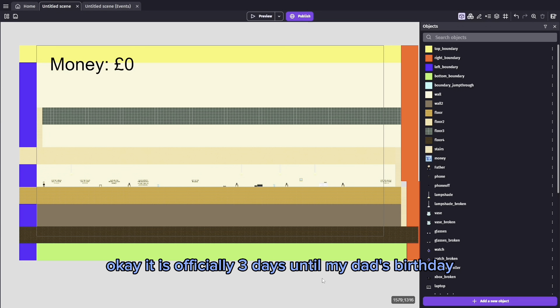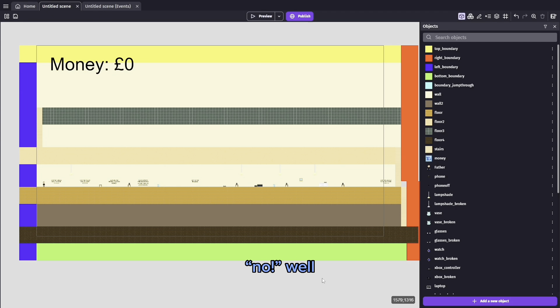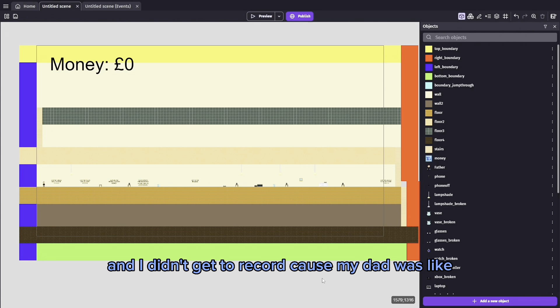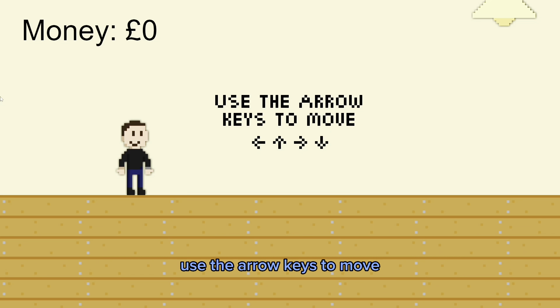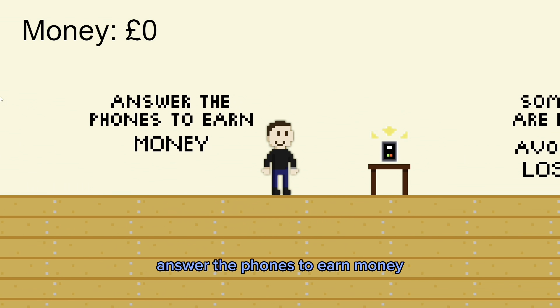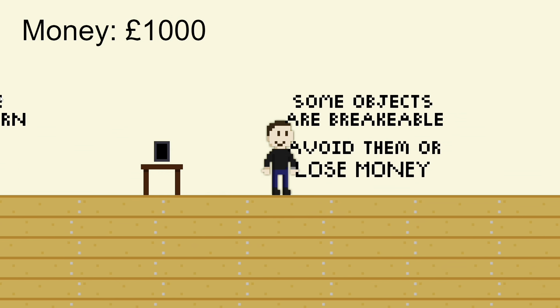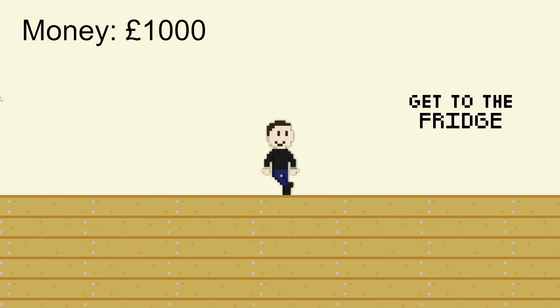It is officially three days till my dad's birthday. I was really really busy on day five and couldn't record because my dad was home the whole time, and we don't talk about day four - day four was traumatizing. I'm going to go through it really slowly so you can see: use the arrow keys to move, use the space bar to jump, answer the phones to earn money, some objects are breakable - avoid them or lose money, get to the fridge.